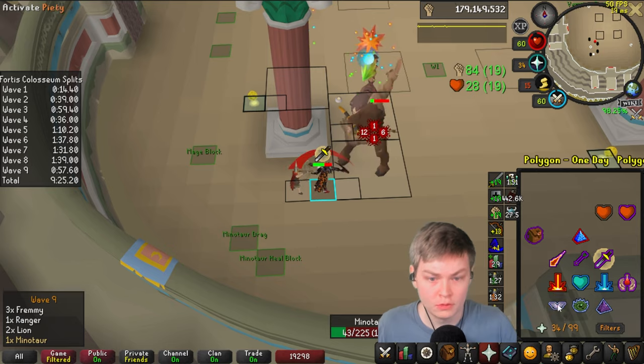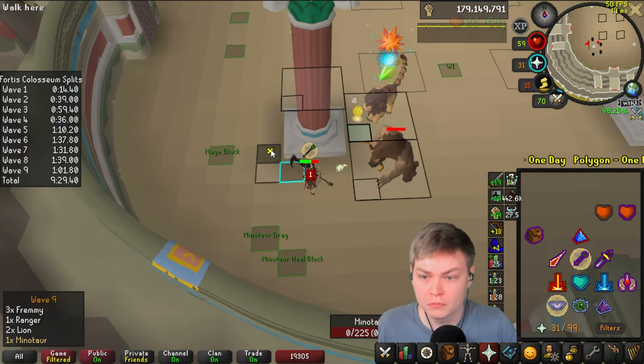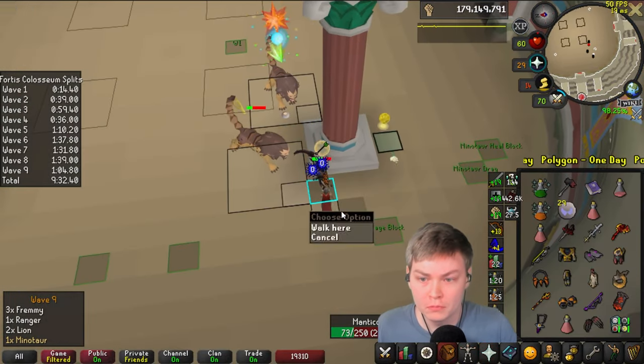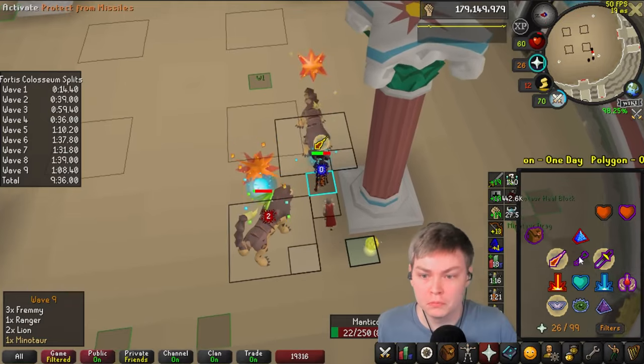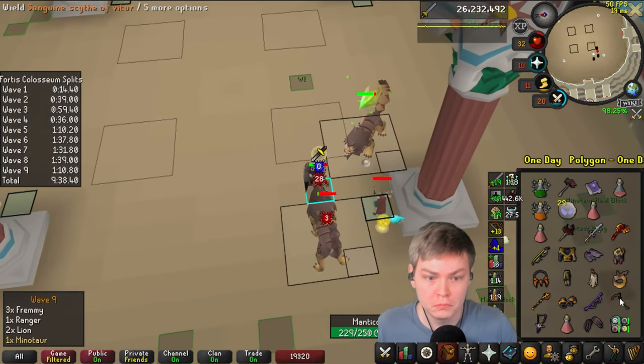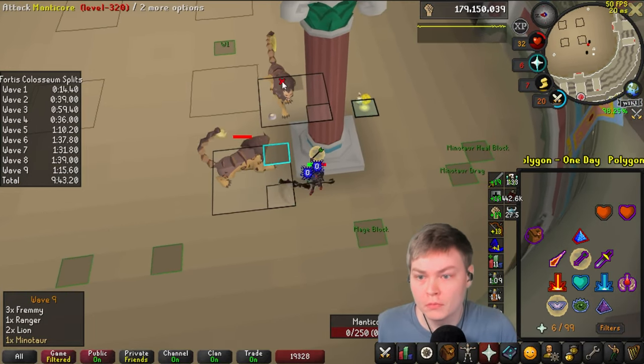I'm talking about how my run energy is getting a little bit low. You can actually regenerate run energy between waves if you need to, so I'm probably going to do that. Bulwark here - slightly better than a Claw because it kills the Archer, but it took some damage for it. Probably wasn't worth it - it's actually very close to a Claw.